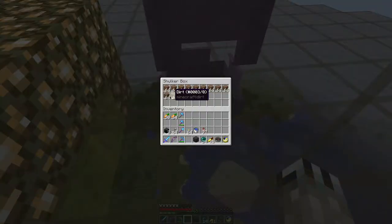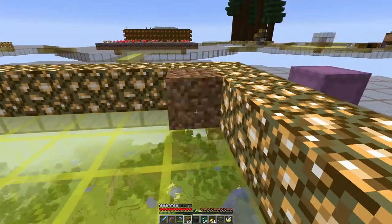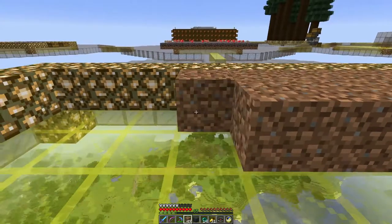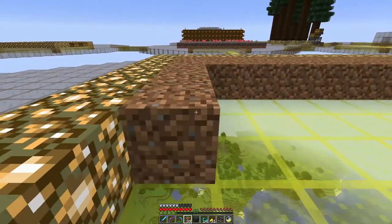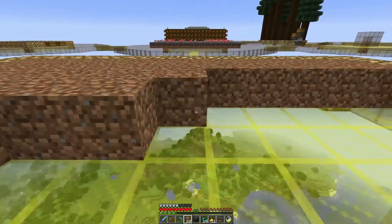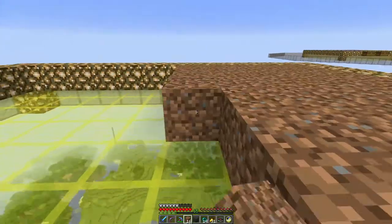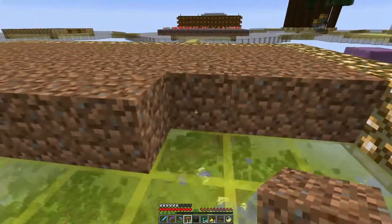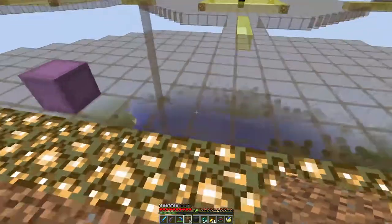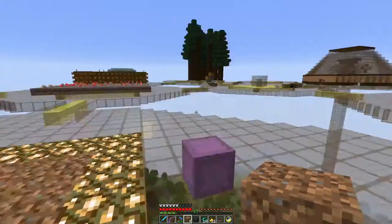I've got resources here — I think I need about three stacks of dirt. I don't have a hoe in any of my ender chests, which is really weird. So I need to hoe all this and then I need water to keep it hydrated, and I need light, so I'm gonna have to do some work here.